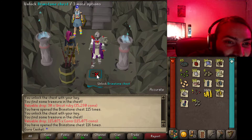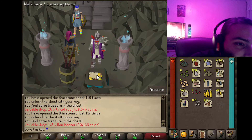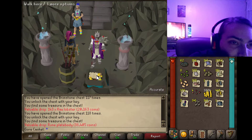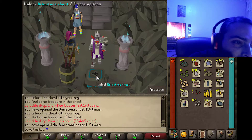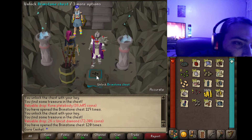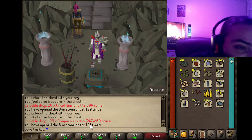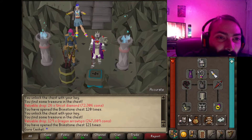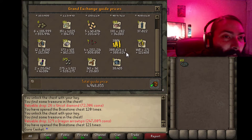490 iron ore. Uncut rubies, more coins, more rubies, raw lobster — I'll take them. A rune plate body, two more. More diamonds. More dragon arrow tips — another 247K. We're at 4.9 mil — that's basically 5 mil. We're not even halfway done!